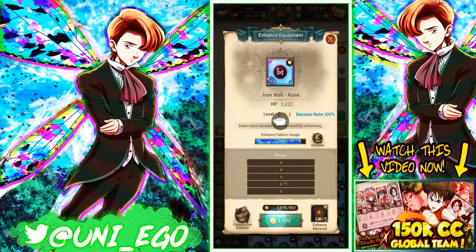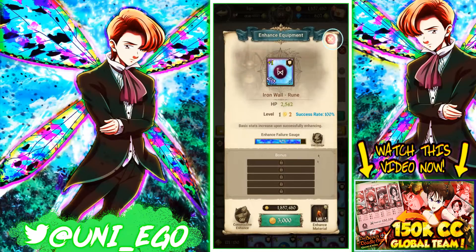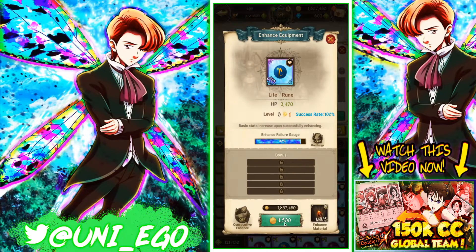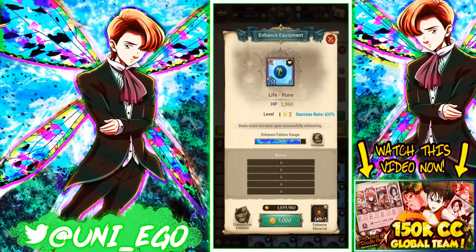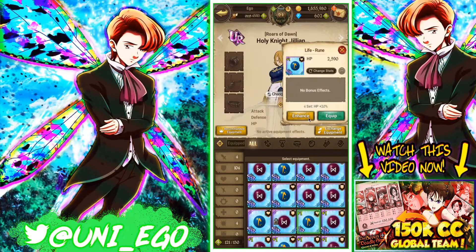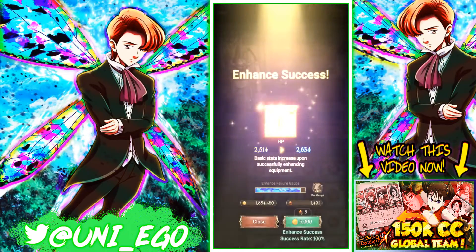Before you salvage, look at the number — the level or rank value shown on the gear. If you have one that's higher than what's already on your unit, swap it out and sell the lower one. For example, I have 2590 here. If I enhance it once, the number jumps from 2570 to 2690. The higher the base number, the better it is for you.